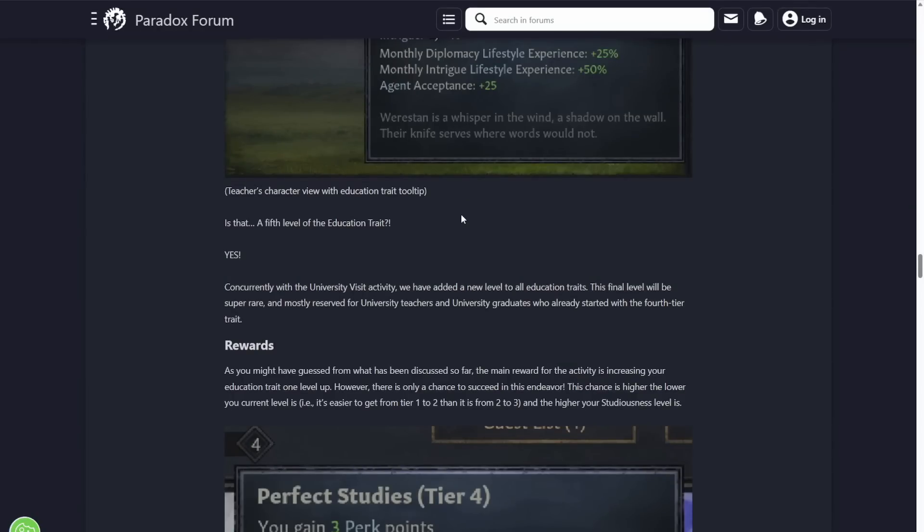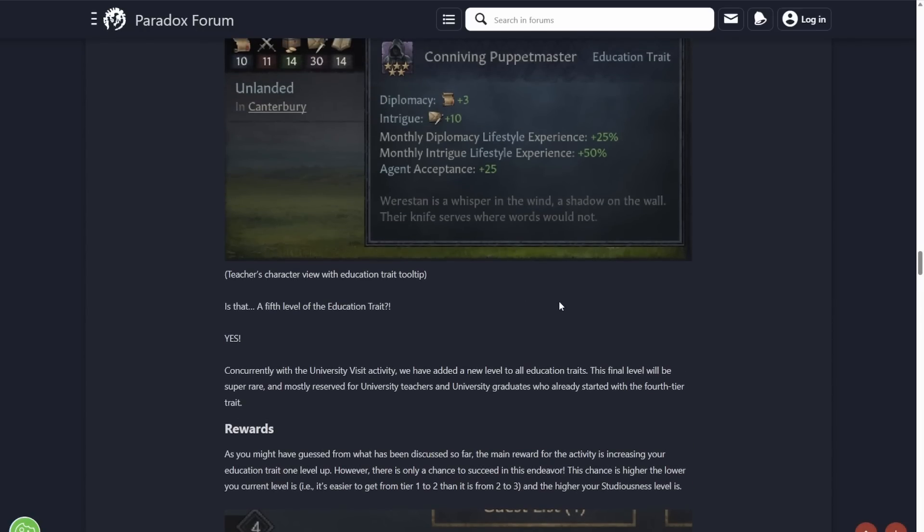They look pretty scary, but as they note they're actually really hard to get. The most people who are going to have these are going to be the actual university teachers, which you can't be yourself. So these are going to be some nice characters in the world — if you get them in your court it's a really nice extra bit of stats. University graduates who already have the fourth tier trait do have a chance to get this, but it's a pretty low chance.